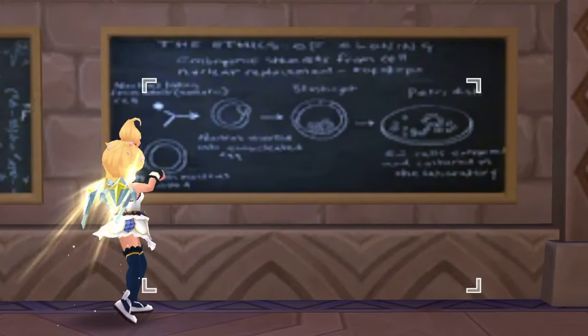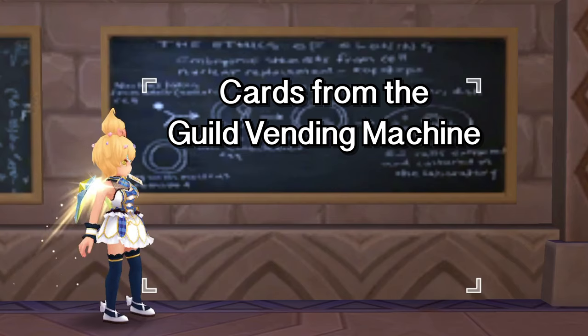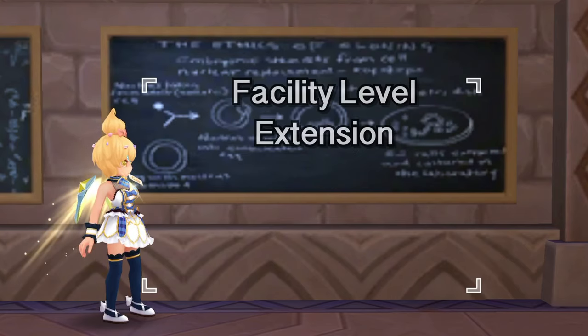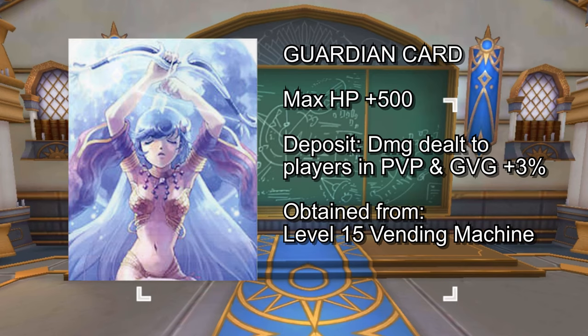Alright, so far we've already tackled all the King Pori and field cards. As a bonus, we will also have additional weapon cards from the vending machine since in the next episode, guild facilities would have a level cap extension. First up, the Castle card gives plus 500 max HP when inlaid in the weapon and will give minus 3% damage received from players in PvP and GvG as an unlock reward. This can be obtained from a level 13 guild vending machine. Lastly, the Guardian card gives plus 500 max HP when inlaid in the weapon and will give additional 3% damage to players in PvP and GvG as an unlock reward. This can be obtained from a level 15 guild vending machine.